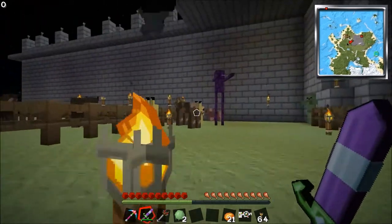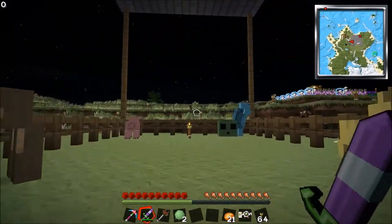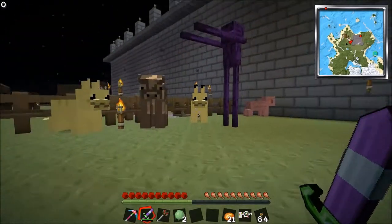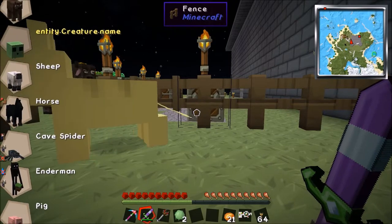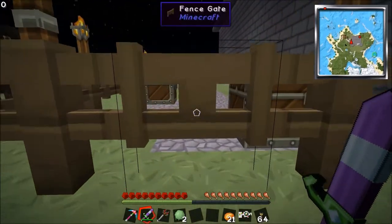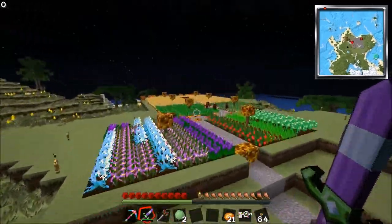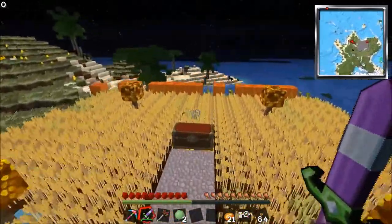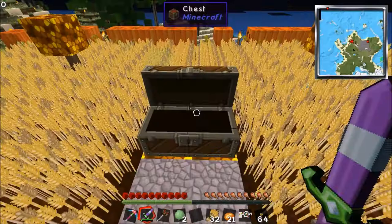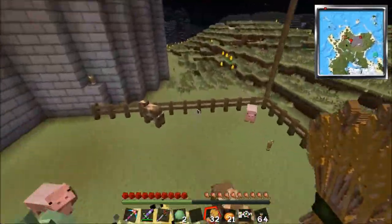Trying to figure out a reliable way to get the nether wart drop, and it appears that there's no reliable way because whenever you breed two of these creatures together — do I have wheat on me? No, let me go grab some wheat real quick so I can show you what happens whenever you breed these creatures together. So I'm gonna turn into Mr. Batman over here and fly on over to my chest in the middle of my farm. Hello minions — I don't know why you're just hanging out. I'm gonna grab some of this wheat and some hay bales in case I run out.